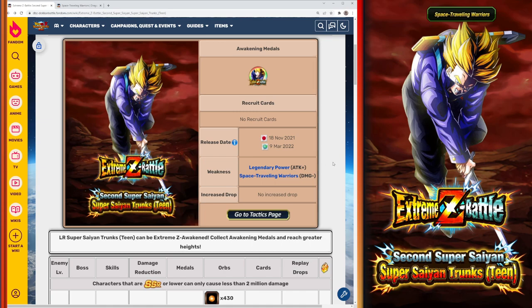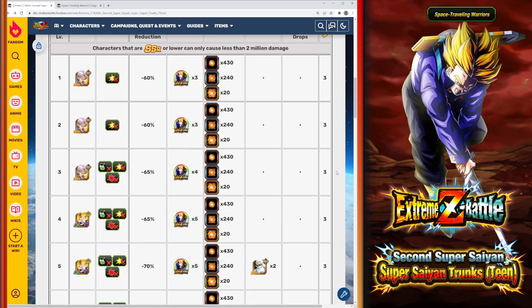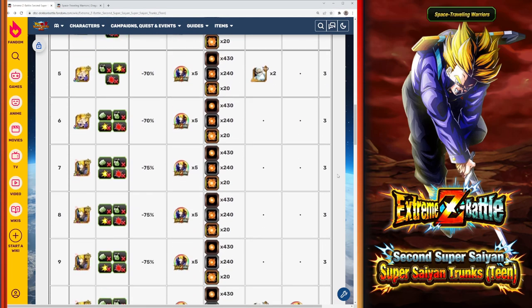Our weakness for this unit is of course the Space Traveling Warriors category, which will take less damage from the unit, and the Legendary Power Link skill which applies to all LR units. So as usual you want to bring in any LRs of that effective category, and any Strength type units — bonus points because they have type advantage.